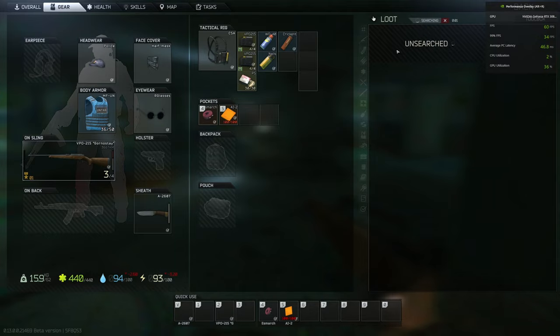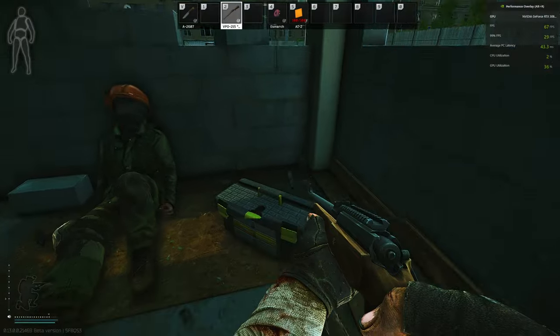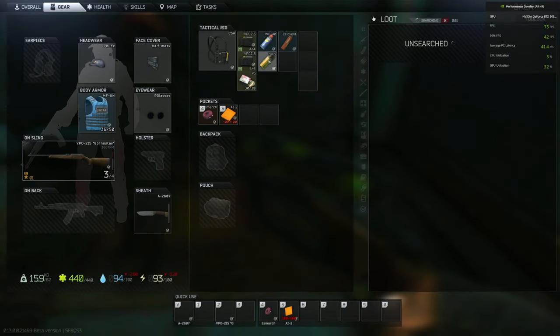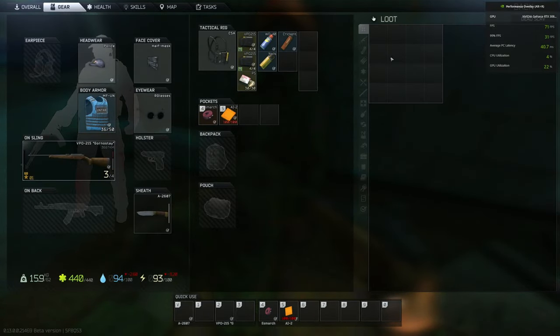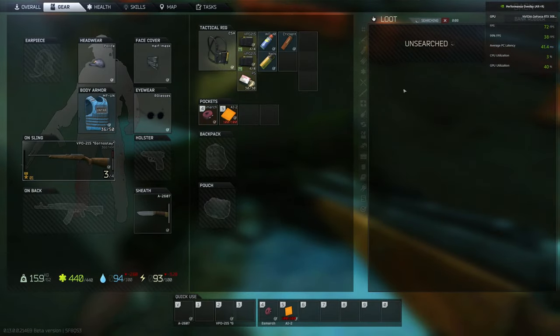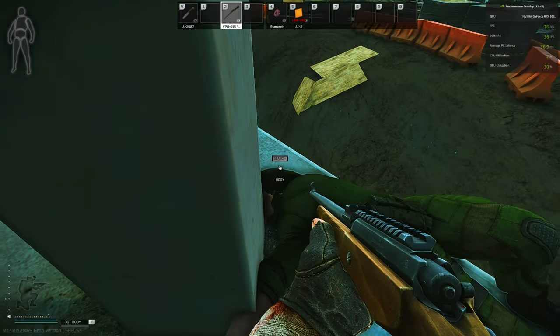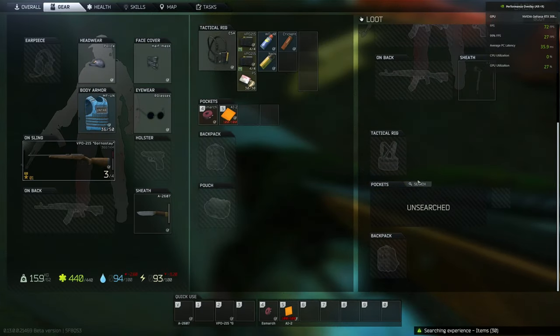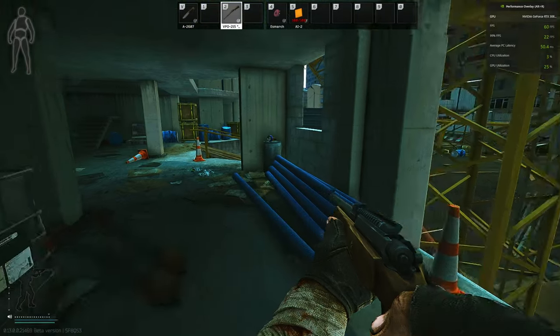Welcome to my first scav run on Streets. I'm kind of just testing the FPS to see where my PC is going to be at, and it looks like we're getting over 60. That's good — we're not getting anything crazy, but hey, there's a dead PMC right here. This poor guy. There's a bank robber there. I wish I had a backpack — I could take that for some extra loot for my PMC.